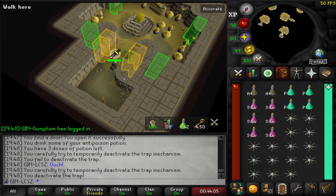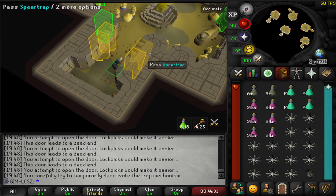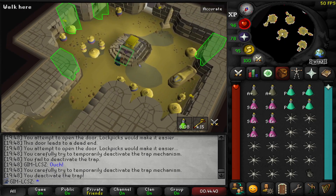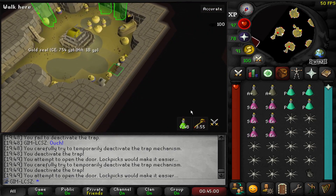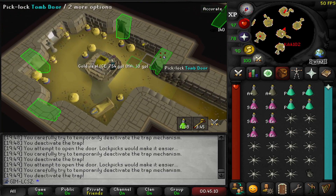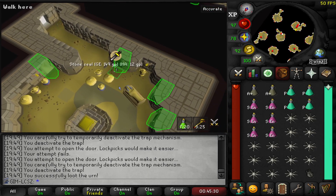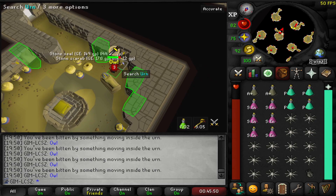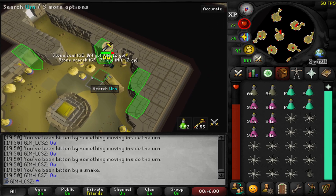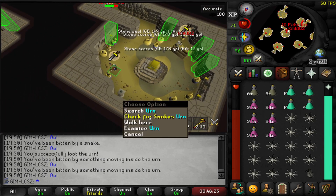The most click-intensive method I tried is pyramid plunder. The best way to maximize XP is to go through and only open the central chest, then in your second-to-top and top rooms, loot all the urns and then the central chest as well. You can do the sarcophagus but it's not as essential — most people do the sarcophagus and the big chests to try and get the staff.